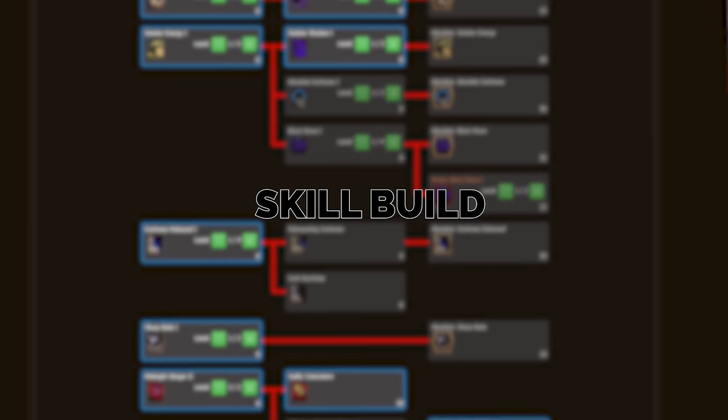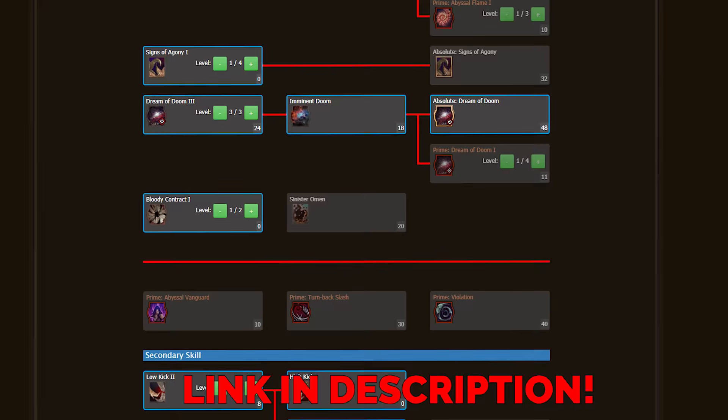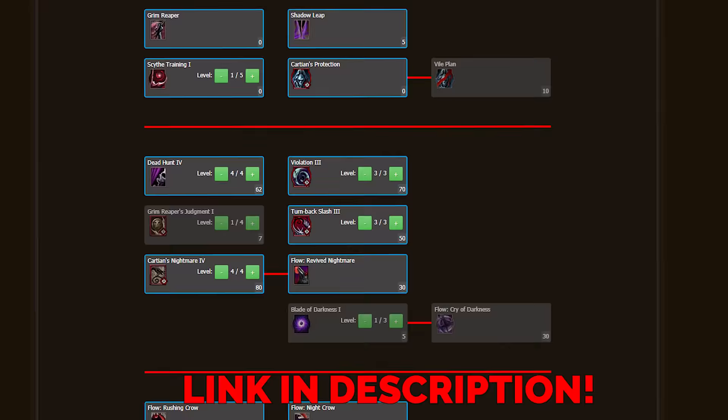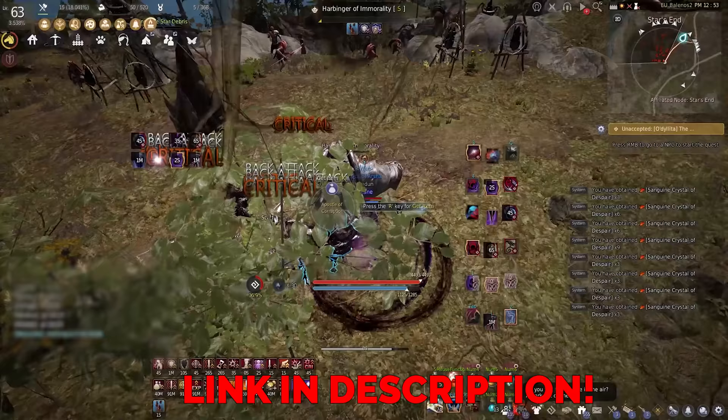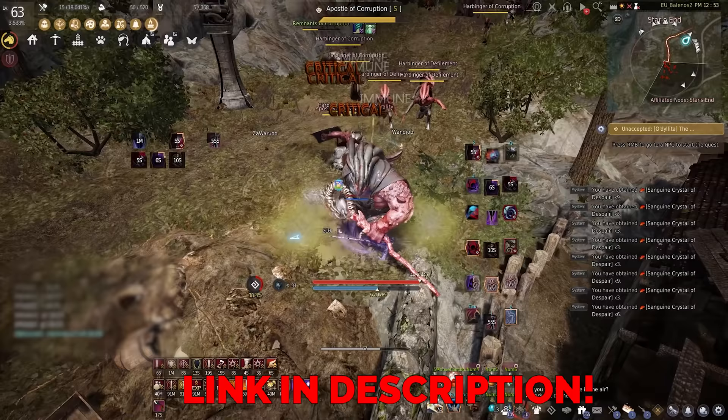Let's start with skill builds. Sadly with more stuff coming out, the skill point requirement went up a little bit, and Sork has always been very skill point heavy. I'm not gonna drag the video with boring talk and will just leave the skill build links in the description — one for PvE and one for PvP. They will both have the minimum required to do these two activities, so keep grinding mushrooms and get those SP up.